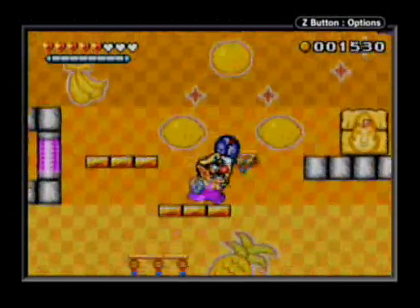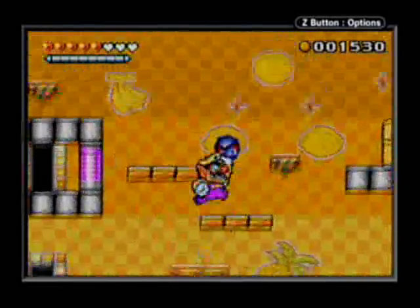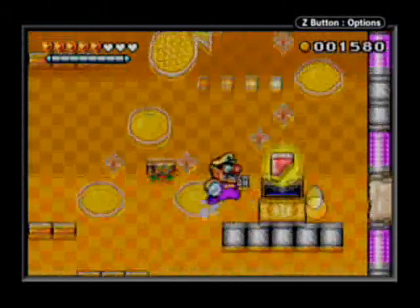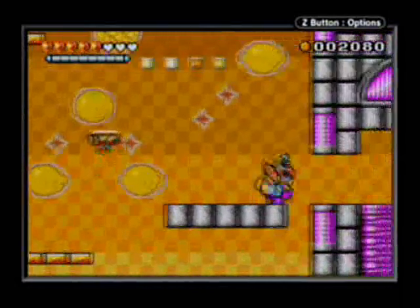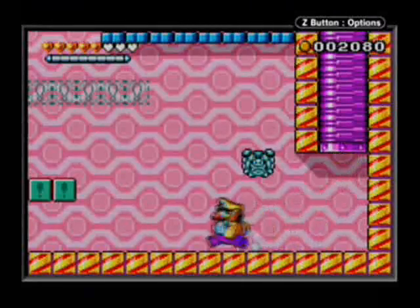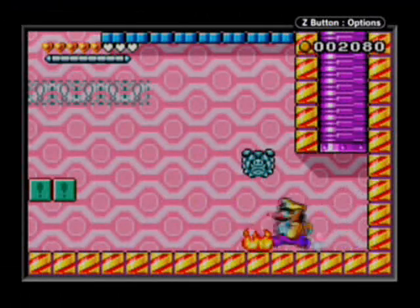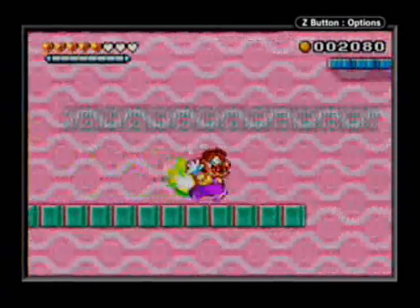Another thing to bear in mind is, in this stage, virtually every unmarked block that is breakable has coins in it. What I mean by unmarked is those ones that look the same as the rest of the background blocks until you actually break them — and I screwed this up already. I screwed that one up too.